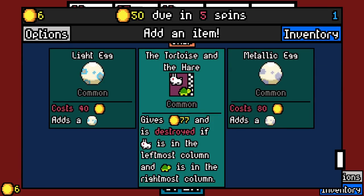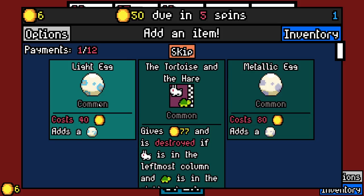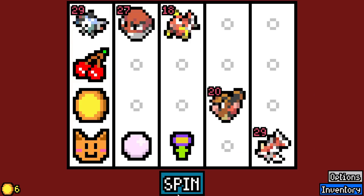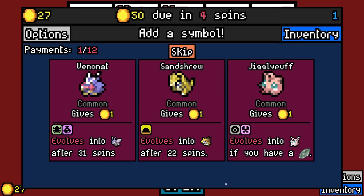Tortoise and the Hare is just a base game symbol — that's not Vanilla Be Gone's problem. We have Light Egg, which costs 40 and gives you a flying type, or Metallica Egg that costs 80 and gives you a steel type. Interesting. How many steel types are in Generation 1? Besides Magnemite, who else is steel in Gen 1? Is there anyone who got retroactively turned into a steel type? I can't remember.